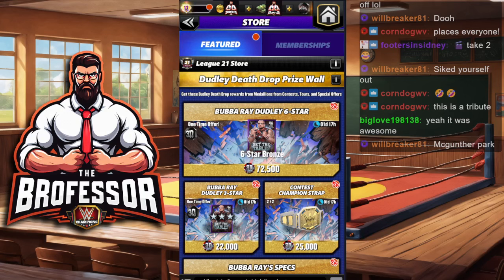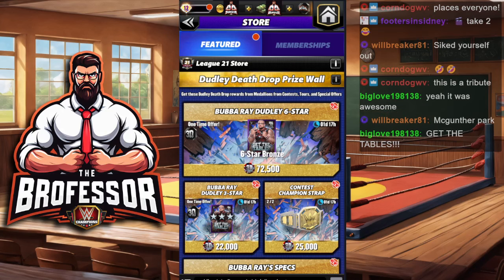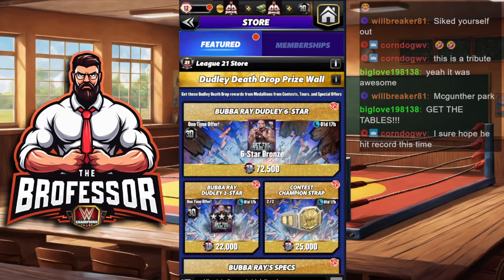We are going to do the Dudley Death Drop, the 3D prize wall. Number one, shout out Jay Nasty Booty — thank you for all the help as always. Number two, this prize wall and all of my suggestions are just that. It always depends on your roster. As we say when the class is live, it depends on your roster.